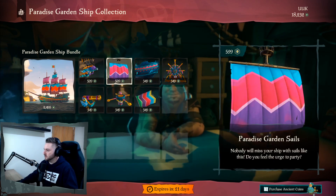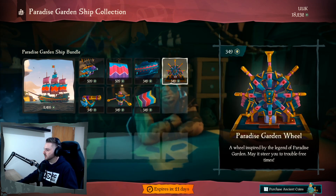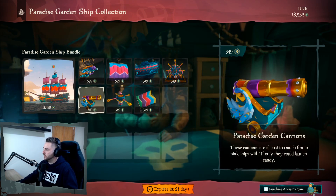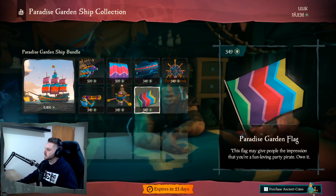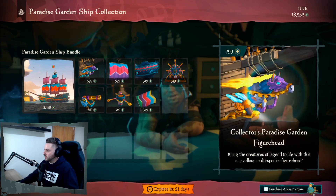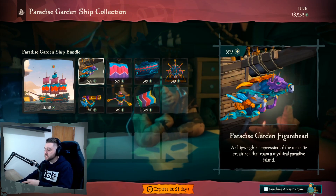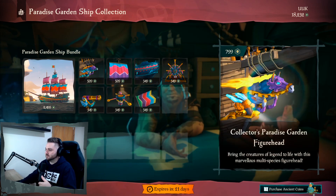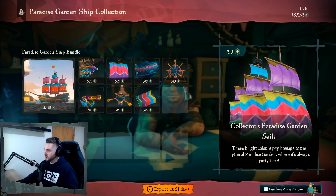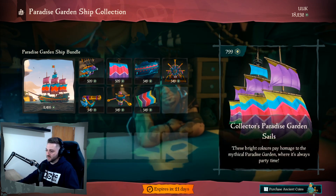Hard Eyes Garden Figurehead. There's the default sails for this ship set. The hull — that's kind of sick looking. We got the Paradise Garden Cannons, the Capstan, and the flag. Then we got the Paradise Garden Figurehead. Normally every month with the ship set they'll have a standard figurehead and then a Collector's Figurehead — just to make you spend more of the ancient coins. And then to finish it off with the Paradise Garden Seals. You have the Normal Variant Seals and then the Collector's Edition Variant Seals.